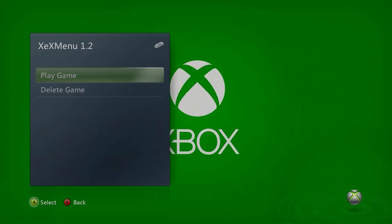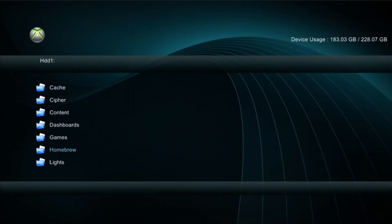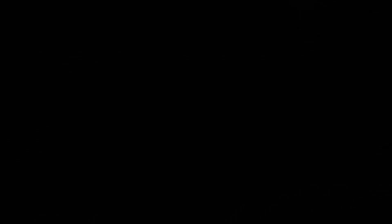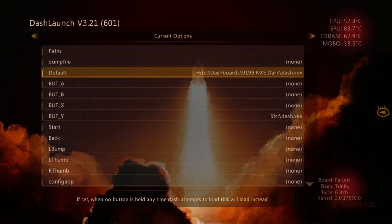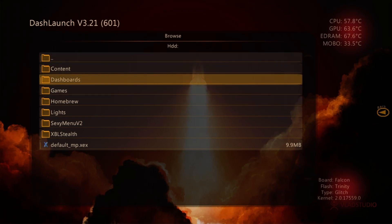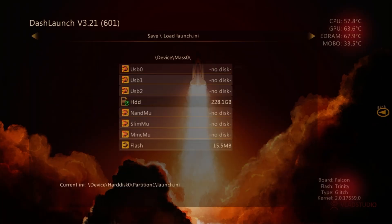Next up, I'm going to show you guys my personal favorite, which is the Blades Dashboard. It's just super clean. Same thing — Homebrew, Dash Launch, Installer, Default. Once you're in here, Paths, Default, same thing HDD. Navigate to your Dashboards, throw on Blades. Go over and save again, save a couple times, then back out of it.